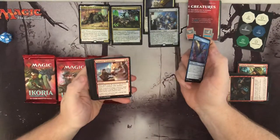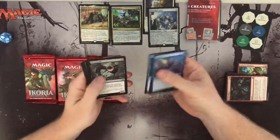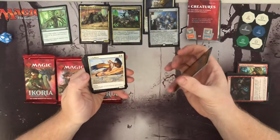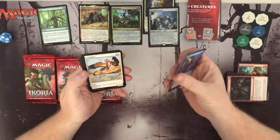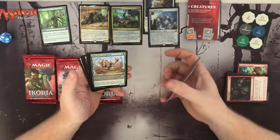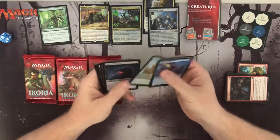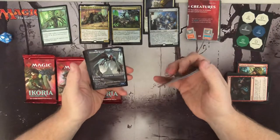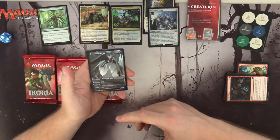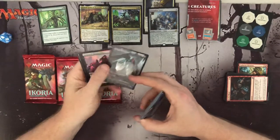Wingfold Pteron, Tentative Connection, Solid Footing, Frost Veil — ambush cycling. Wilts — love those Wilts. Vulpakeet — whenever it mutates it gets a counter, that's fun. Migratory Greathorn — more mutate, and when it mutates you get to fetch a land. That's dope. Dreamtail Heron — four colors, three colors in blue, flying, and whenever it mutates draw a card. Right on, I can get behind that.